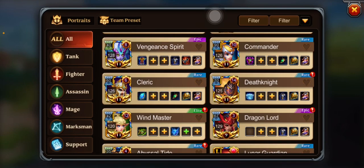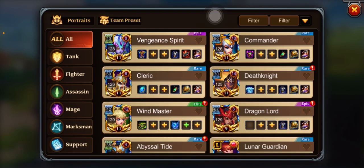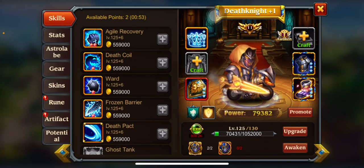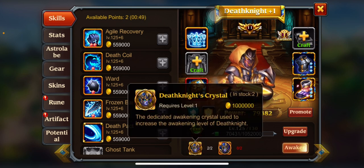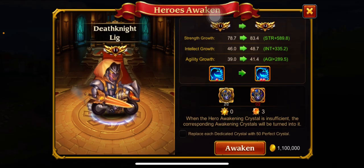Guys, I'm back with another episode of Hero Charge. We're gonna get straight into it — there's a lot of things I did offline but we won't do explanations just yet. Somehow, someway, I have the death knight crystals, so we're gonna upgrade him.